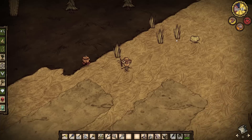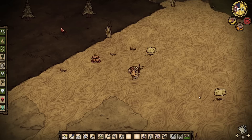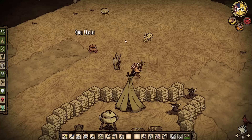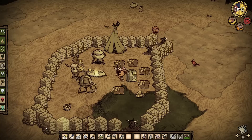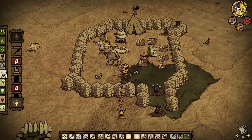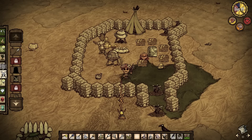I want to prepare for my next expedition, so I'm going to make another log suit and another football helmet. My football helmet is down to 32% durability — that's not great. When I'm actively fighting a lot of spiders at once, the log suit loses durability fast. If I get caught by hounds with my log suit at low durability, I won't have time to make another on the run.